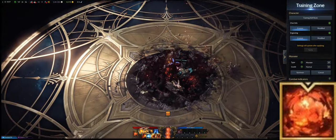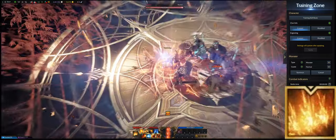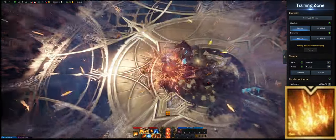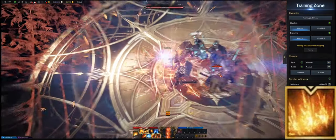The downside of Nova Blast is that it's slower than True Heavenly Awakening. True Heavenly Awakening is pretty quick and is only a two-hit attack, so if the boss decides to run while you're doing Nova Blast you lose out on a lot of DPS.